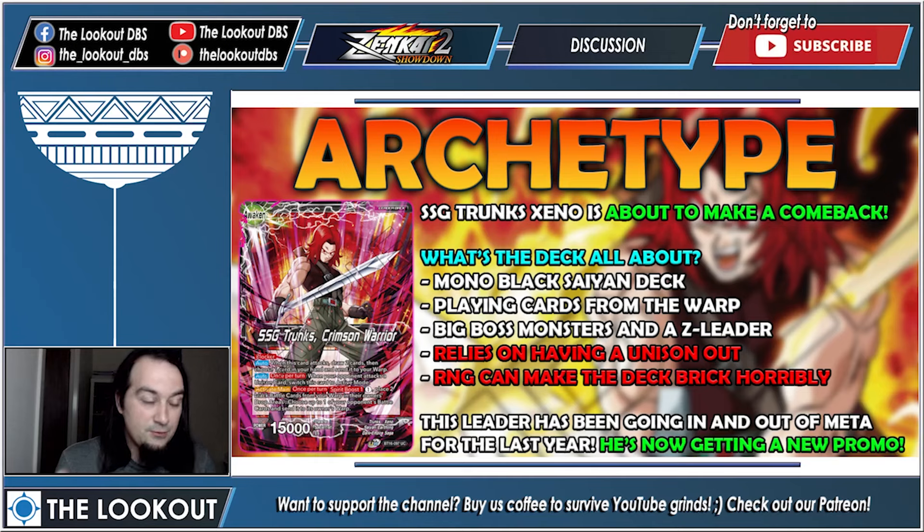So what does SSG Trunks do? The deck is about to make a comeback in roughly two months once the Regional promo is out, but starting next week you'll be able to play it at locals to try it out. It's a mono-black Saiyan deck that plays cards from the Warp — basically your removed-from-game area. Your Warp is effectively your other hand. You have two big boss monsters and a Z-Leader, but the deck heavily relies on having a Unison out, and RNG can make the deck break horribly.